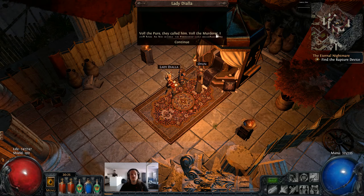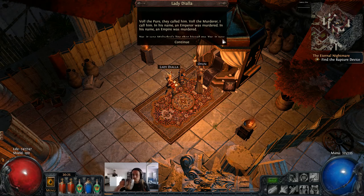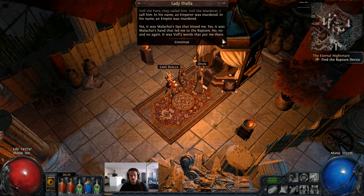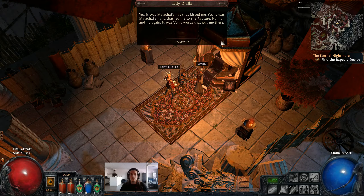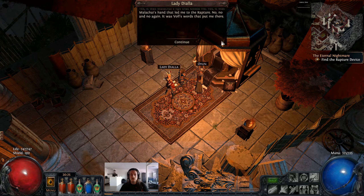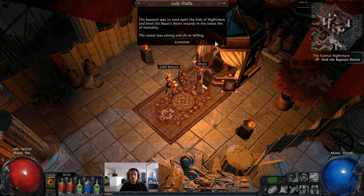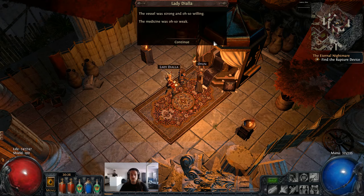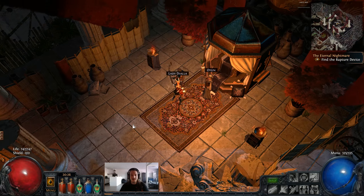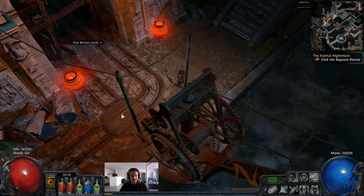'Vole the pure they called him. Vole the murderer I call him. In his name an emperor was murdered. In his name an empire was murdered. It was Malachi's lips that kissed me. It was Malachi's hand that led me to the rapture. It was Vole's words that put me there. The rapture was to rend open the hide of nightmare and broil the beast's bitter innards in the sweet fire of mortality. The vessel was strong and oh so willing. The medicine was oh so weak.'